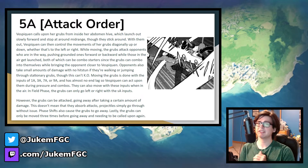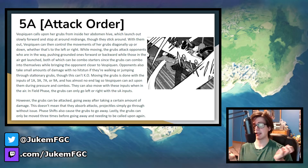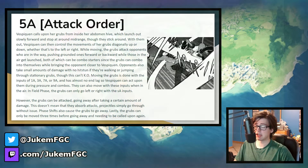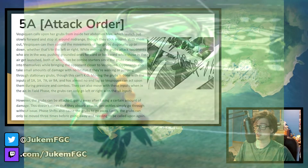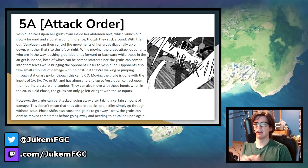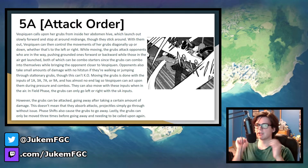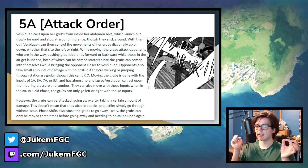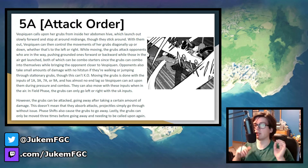When the grubs are staying in place, they deal small amounts of damage per second when the opponent passes through or stays near them — probably around 10 per second — but it does no hitstun and can't KO. It's a very combo-heavy tool, and because of that, Vespiquen doesn't have too much end lag off of each order. In field phase, the grubs don't go into the air but do go diagonally left and right to cover space, and they can go diagonally back toward Vespiquen, but no air movement — only in dual phase.